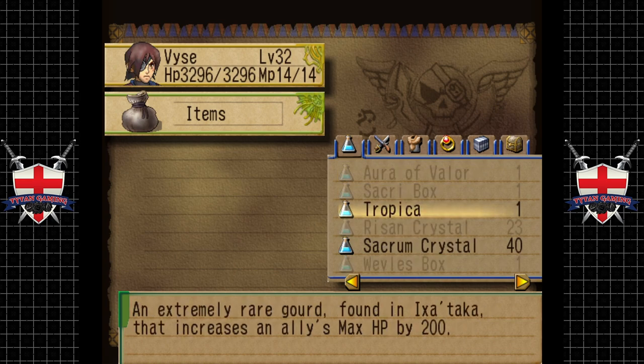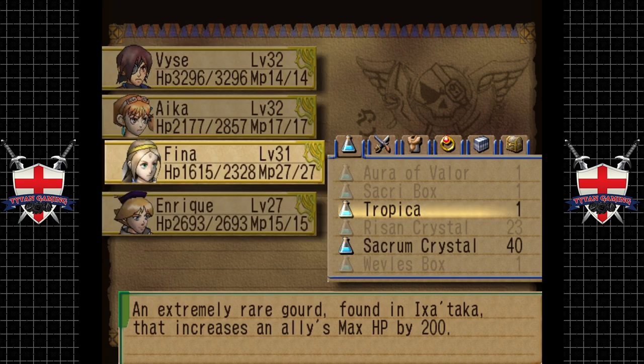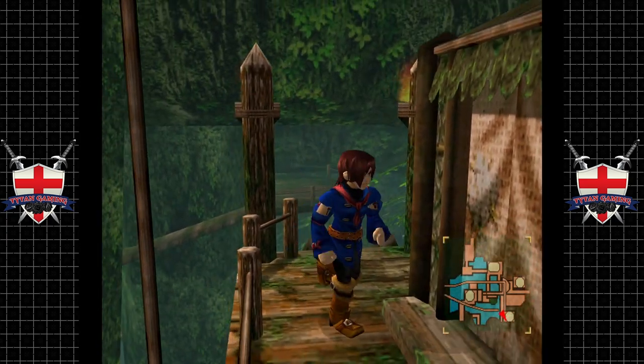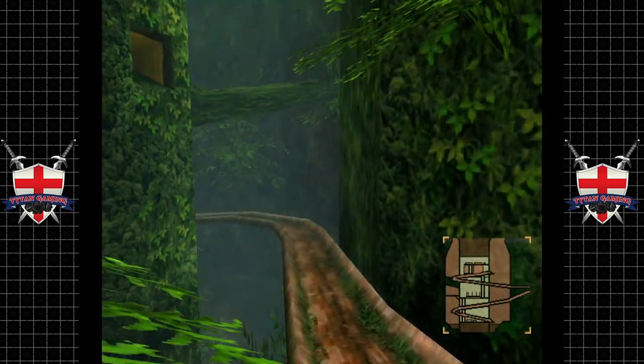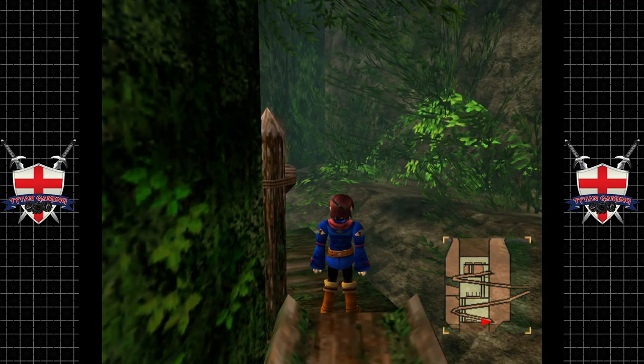What exactly is a Tropica? An extremely rare gourd found in Ixitaka that increases an ally's max HP by 200. Do you know who could really use that? Fina, because her HP is so much lower than everyone else's — she really needs that buff. Permanent max 200 health — not gonna say no to that.